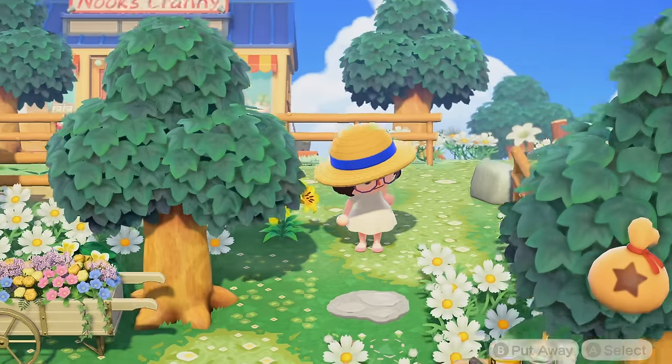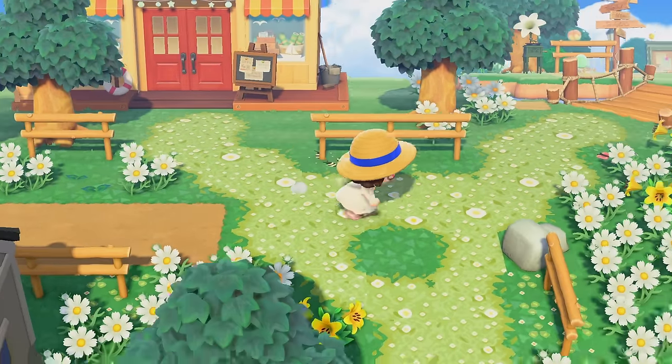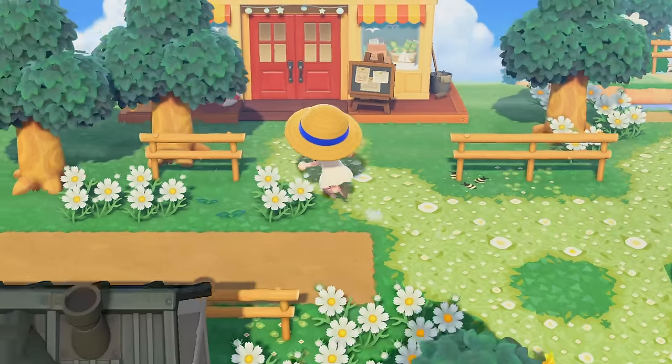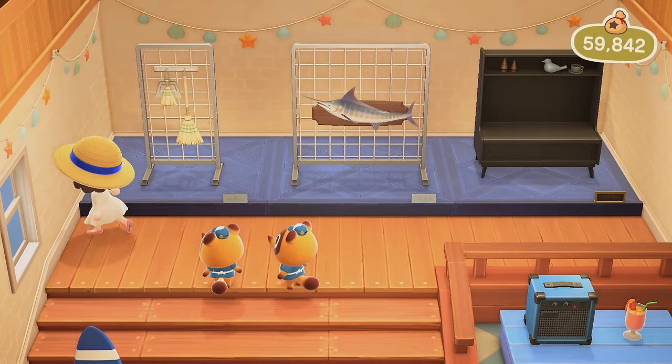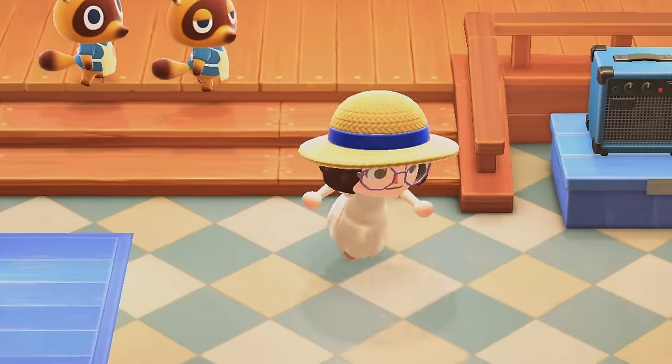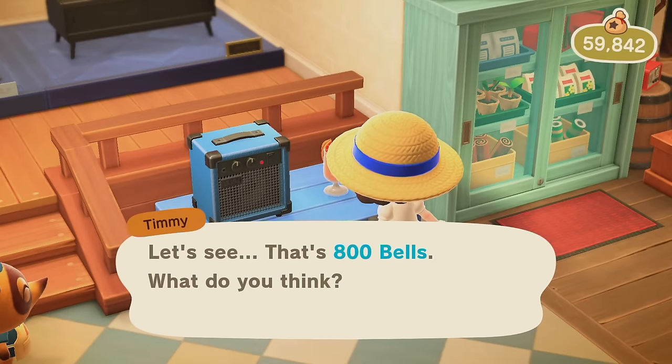We actually got some Nook Miles for making that custom design, which is always great. So I'm also going to check Nooks. I swear I've seen this broom and dustpan thingy like four times — utterly ridiculous. Is this the same exact strawberry soda? No, this is some orange juice. I'll buy this. No fancy umbrella, but we have the frog umbrella, people! We have the frog umbrella — this isn't a drill.